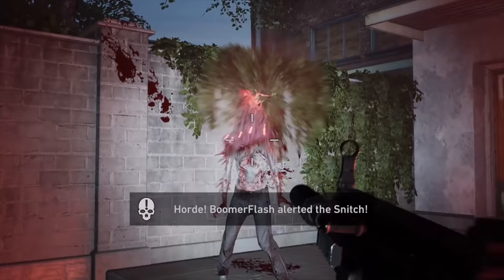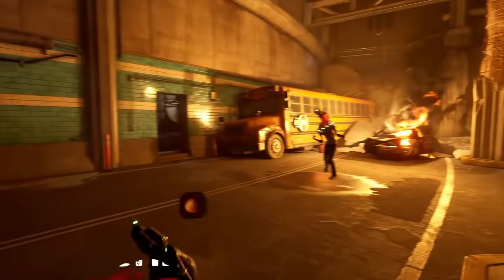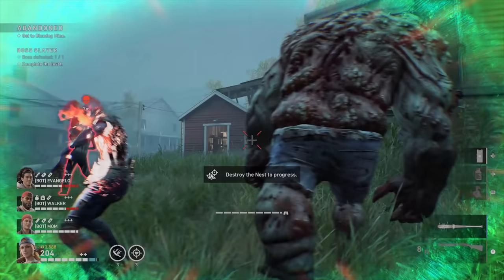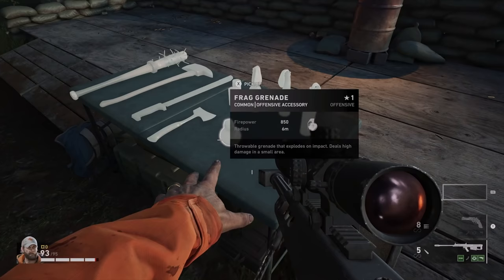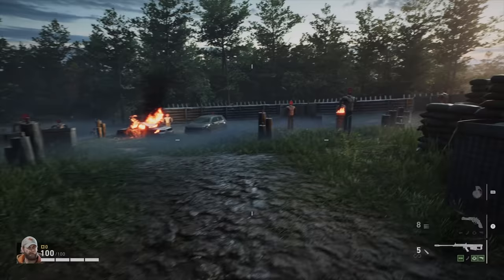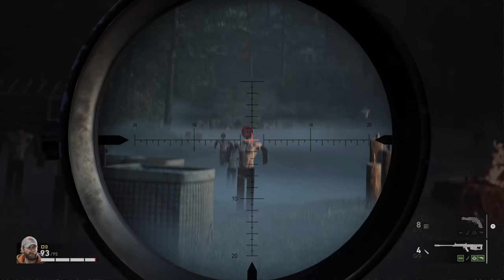At number eight is how to kill snitches without alerting a horde. One of the most annoying enemies in this game is the snitch—if you shoot it, it calls down a horde at the worst time. It's actually possible to kill them without triggering the horde; it just takes a little team coordination. You want to kill them as quickly as possible. One option is to have one player run up and melee them, then have everybody else shoot. The stun from the melee should give you enough time to put them down. Another solid option is to pelt them with grenades—not pipe bombs, but grenades that explode on impact. If you've got a sniper with weak point bonus damage cards, that's also pretty effective.